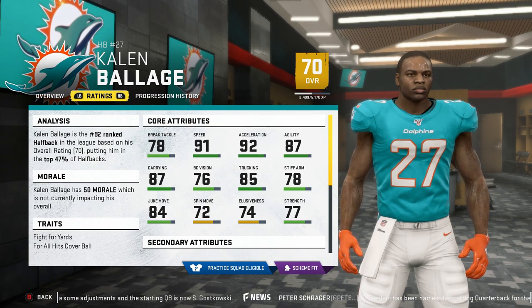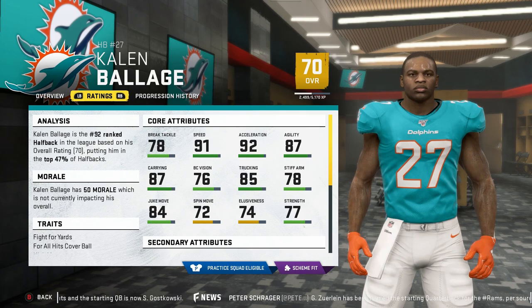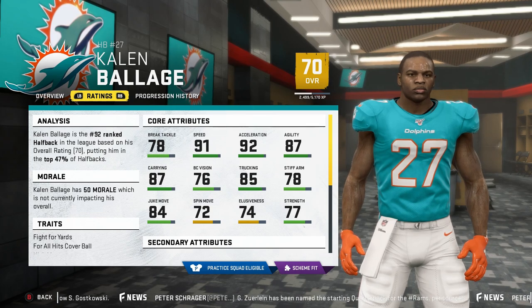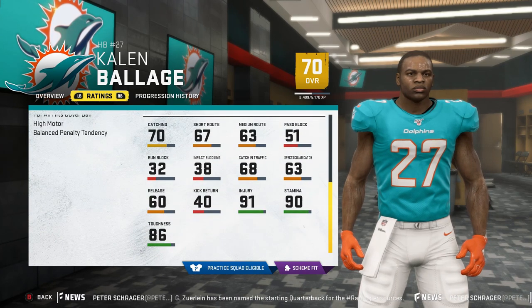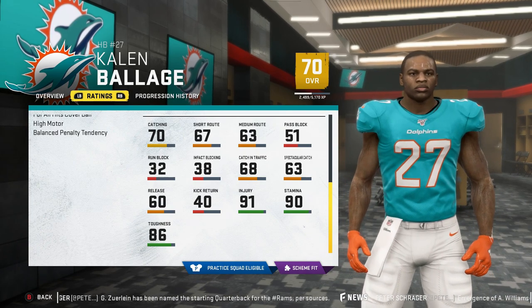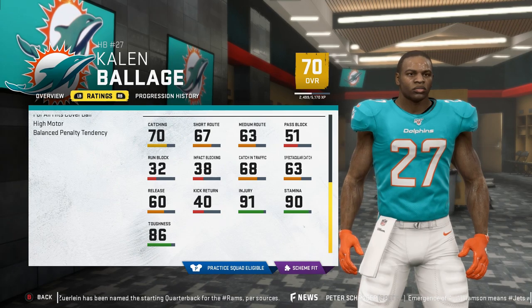At only 23, Balazs is great in way too many categories to not be an instant starter on your team unless you have a Barkley or a Gurley. He's the second highest rated back on the Dolphins, so there's a chance you could get him for cheap if the Dolphins owner isn't paying attention. In fantasy drafts, make it your mission to snag him before somebody else does. That's why Kaelin Balazs sits at the top of Sports Gamers Online's top 10 sleeper running backs to grab in Madden 20.